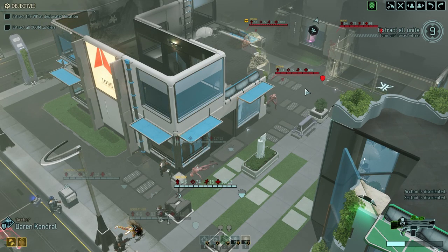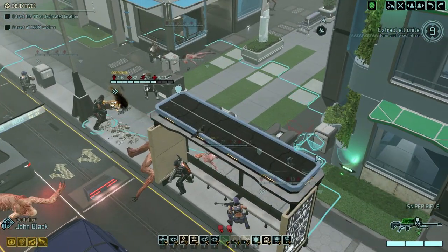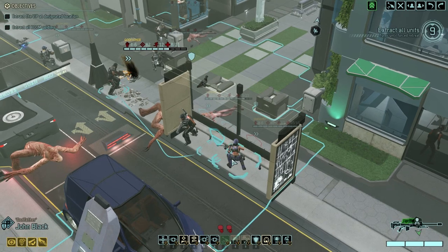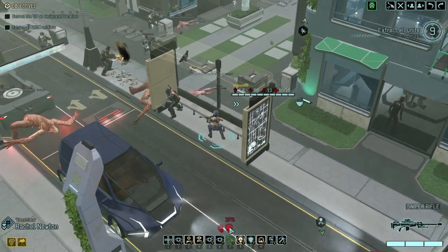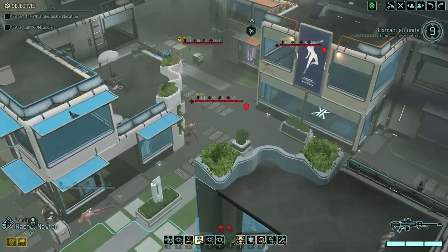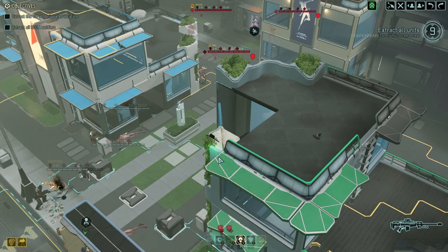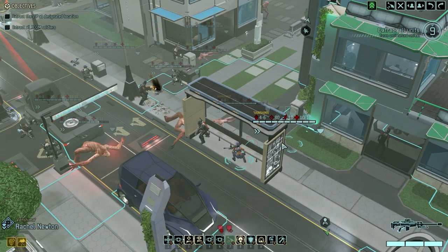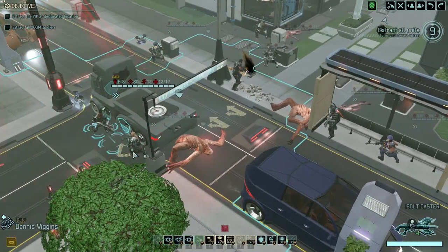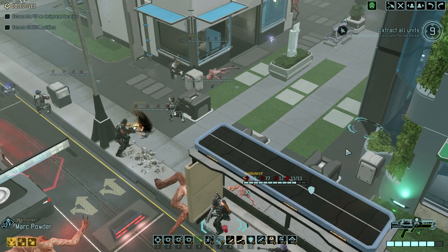It didn't get the other sectoid in the back — not cool, that is not good. Lightning hands is down. I would really love to grapple up here, but you can only grapple there. Why not here? He needs to move regardless, so you move here.